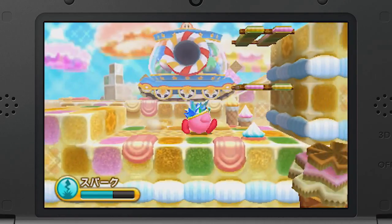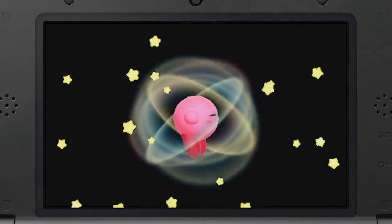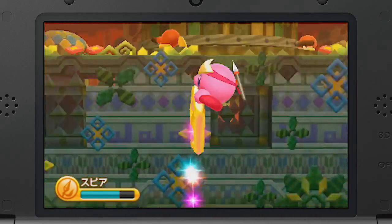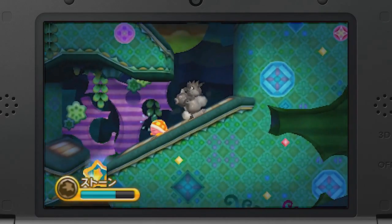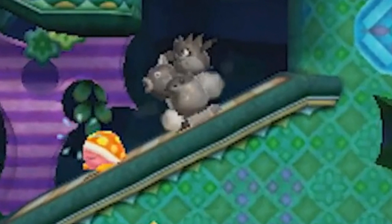The trailer has much more for us, including the remaining powers that Kirby can obtain. Iwata has said that there will be around 20 powers to discover, and in this trailer alone we can see our first gameplay of Spear Kirby, Leaf Kirby, and Stone Kirby. Did you notice what Stone Kirby looks like? If you look closely, we can see that he formed a statue of his three animal buddies from Kirby's Dream Land 2 — Kine, Rick, and Ku. It's a nice little nod and likely means Stone Kirby can become statues of other things as well, like in the past.